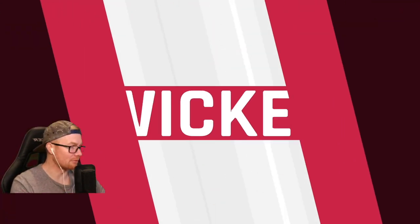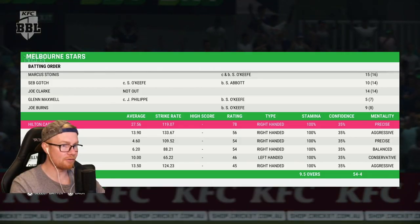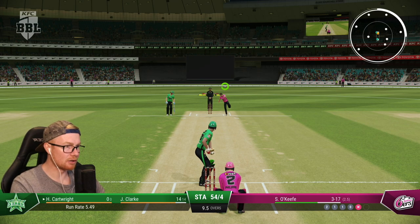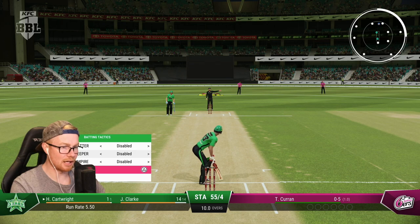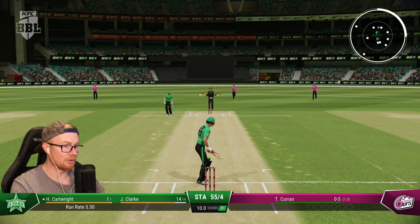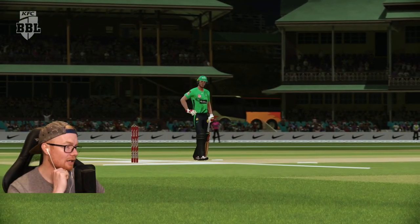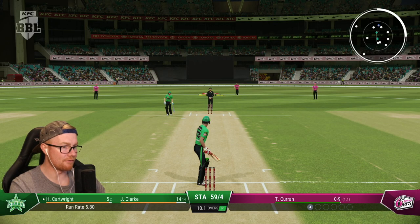You run the risks of absolutely missing it when you're an absolute spud at this game, which I am. Burns gone for nine off eight. Hilton Cartwright can hit a long ball - we're going to have to think about using the power surge here. 54 for four. Hilton gets a nice shot to get off the mark and retain strike. Next over we can start the power surge - I think I'll do that now. Two overs here - oh, that's gone straight over the fielder! Four off the first ball - can we continue?